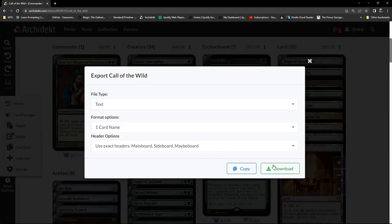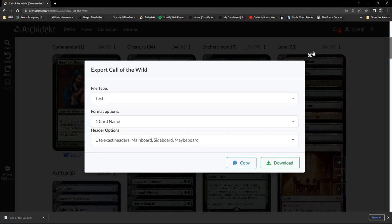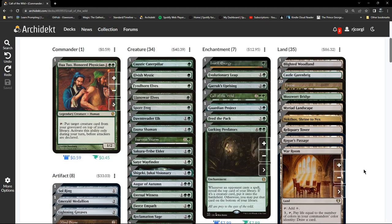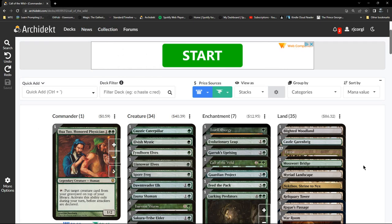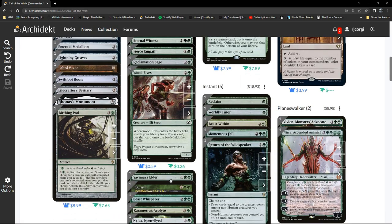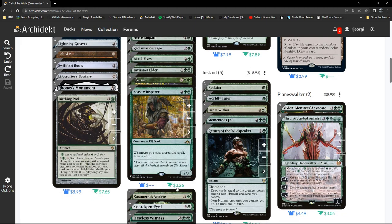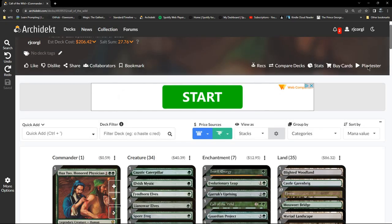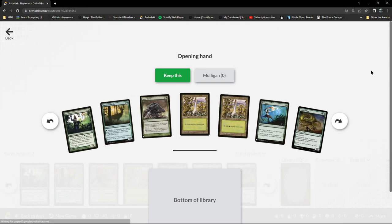Let's just export this before anything unpleasant happens. I think here we're just going to do some sample hands — just check and see if I need to adjust the land. Let's go into the play tester. There we go, okay.